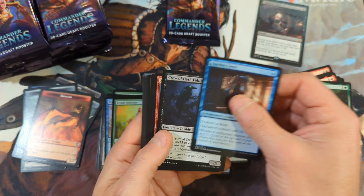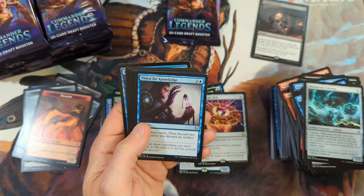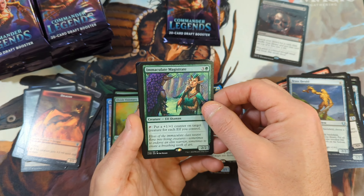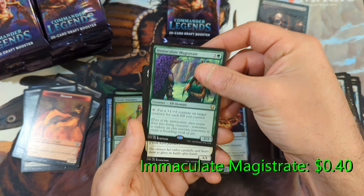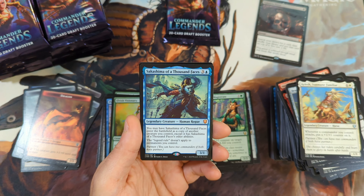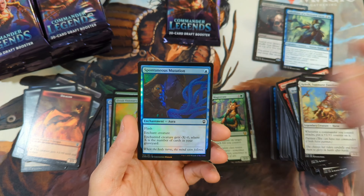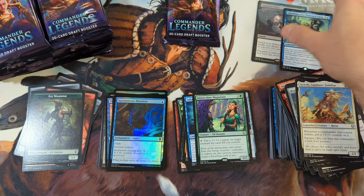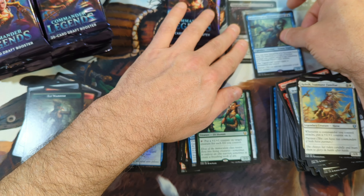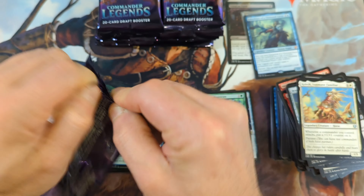We still have two more piles to go through after we finish with this one. Thirst of Knowledge, Renavent, Brass Herald, an Immaculate Magistrate coming in from green — not high value. Kelnith. And there's the Sakashima that we're looking for — currently valued just over $20. And then we have a Spontaneous Mutation and an Elf Warrior. I'm going to take a half a second and put that one in a soft sleeve so we can keep an eye on our big hits.